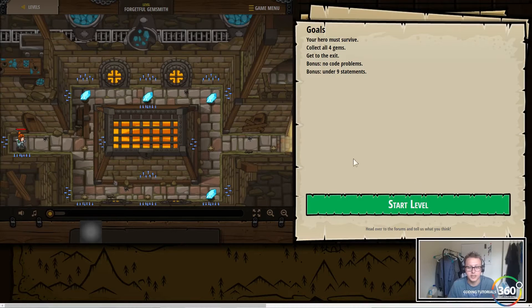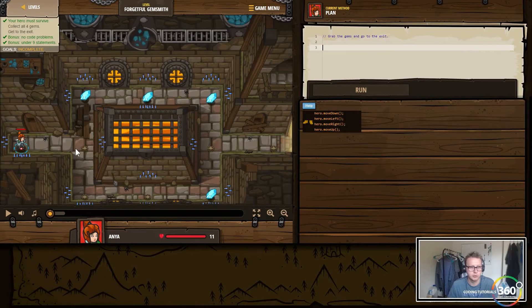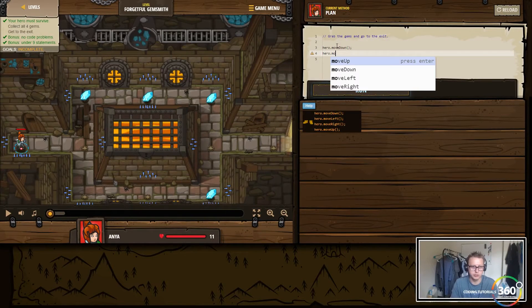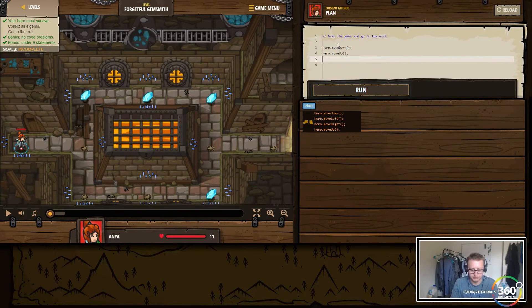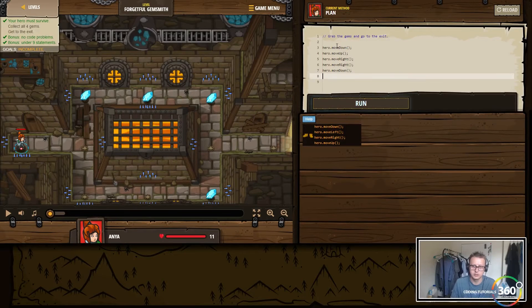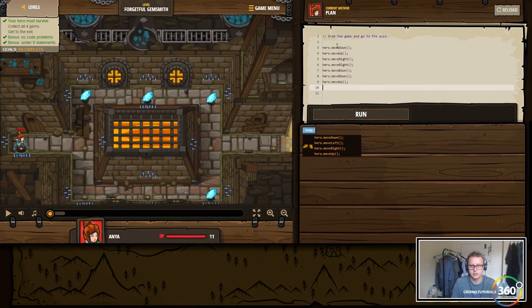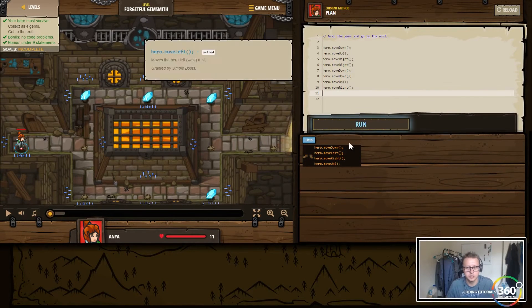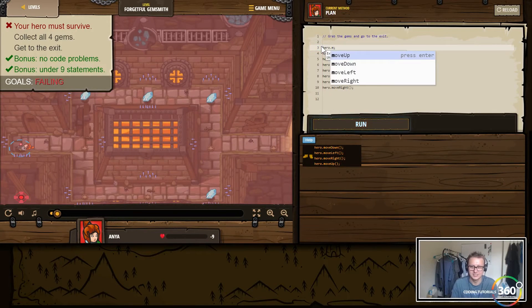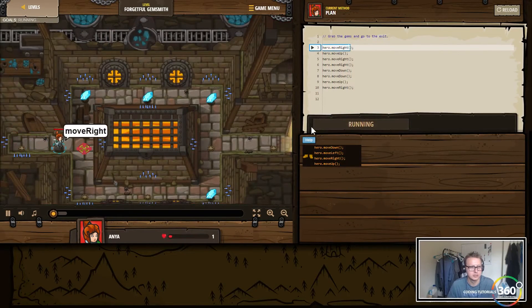Your hero must survive, collect all four gems, with no code problems under nine statements. Statement one, two, three, four, five, six, seven, eight - seems pretty straightforward. This is more about understanding what we can do with these functions and how to problem solve. Hero move up, move right twice, move right again, move down, move down again, move up, then move right. Oops - she just straight-up died right there. This needs to be move right instead. There we go, now we should be good.